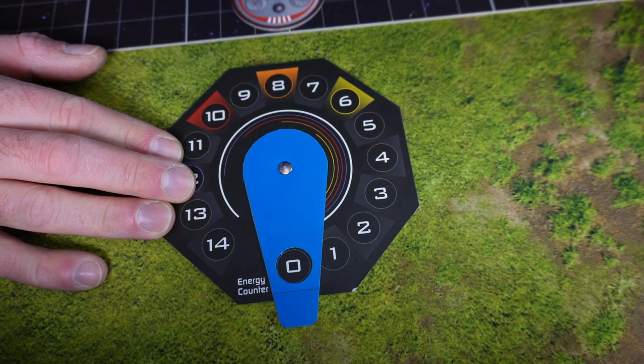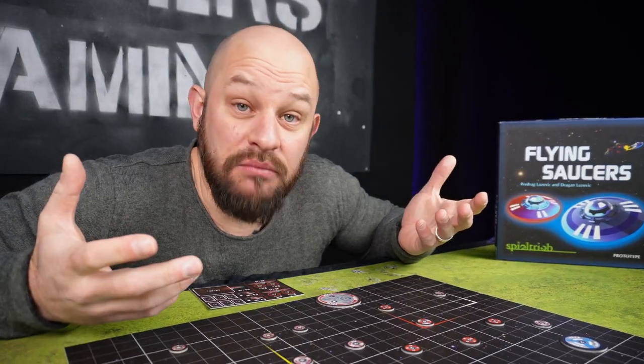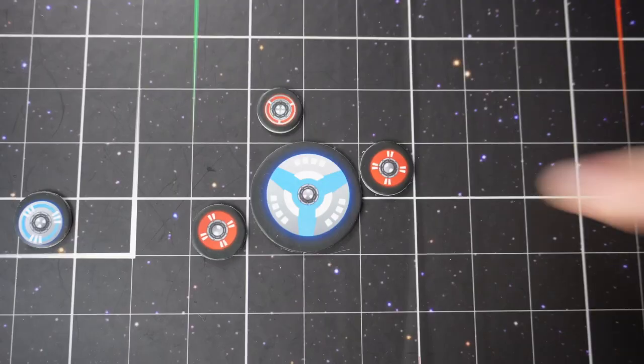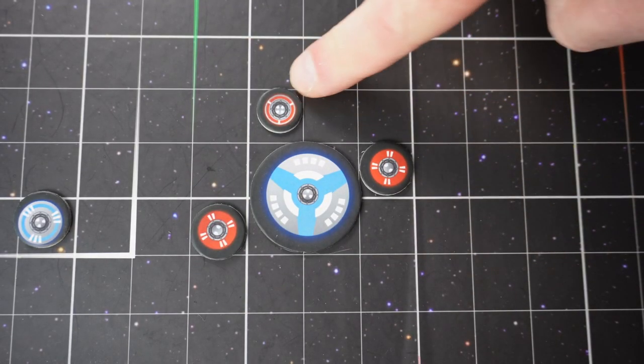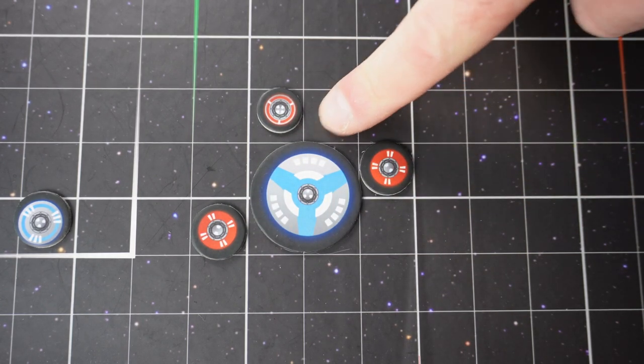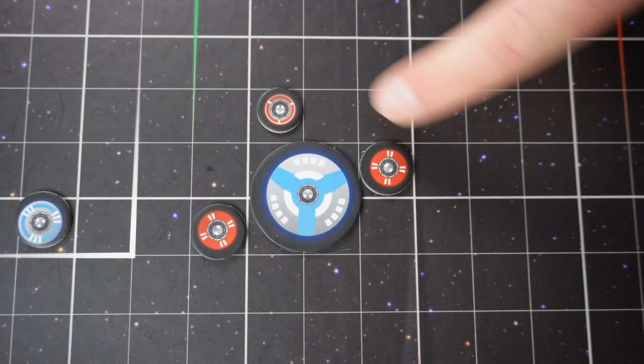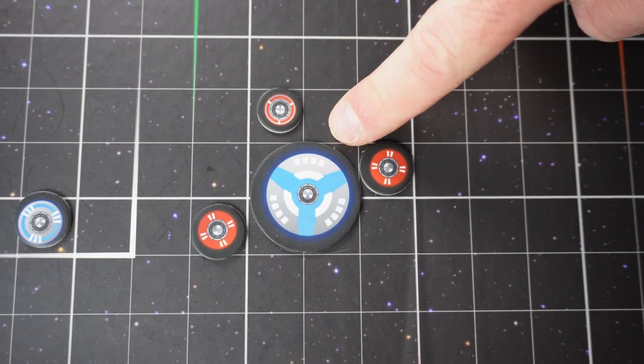When you have used up all of your energy, your movement stops. Now we need to see if we have any battles. Once we have done our movements, it's time to check the board to see if we have any active battles going on. An active battle will happen if you stop your movements adjacent to one of your opponent's flying saucers — you cannot stop adjacent to your own saucers, but you can stop adjacent to your opponent's, and this is the way you start a battle.